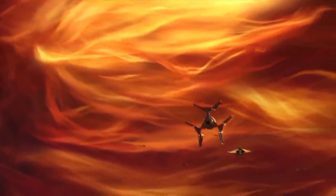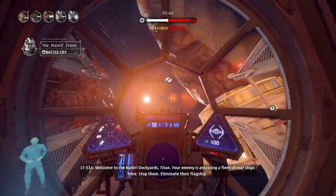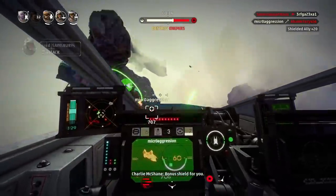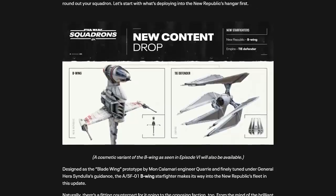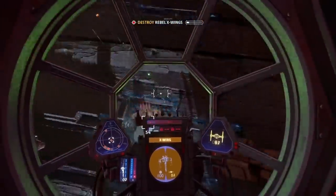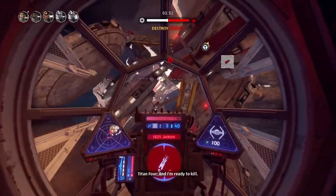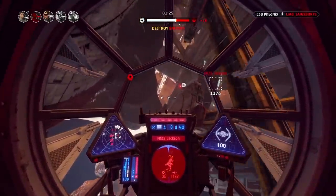With all this information gathered from the TV show and various games, the question of how EA Motive is going to balance the TIE Defender into Star Wars Squadrons still hasn't been answered. We know it will fall within the fighter class, standing side by side with the TIE Fighter. In my personal opinion, the TIE Defender will have more damage output than the TIE Fighter, as even the TIE Interceptor already has a higher damage output than the TIE Fighter.